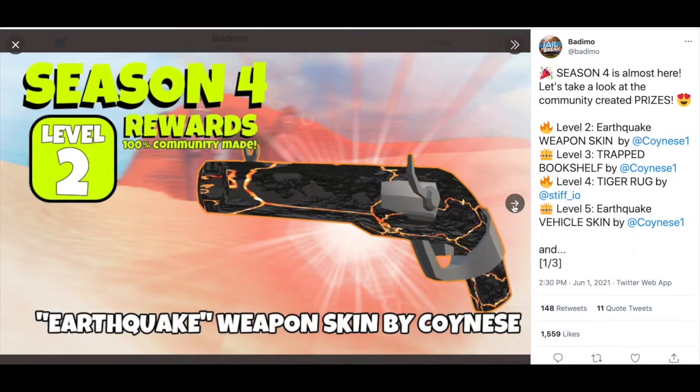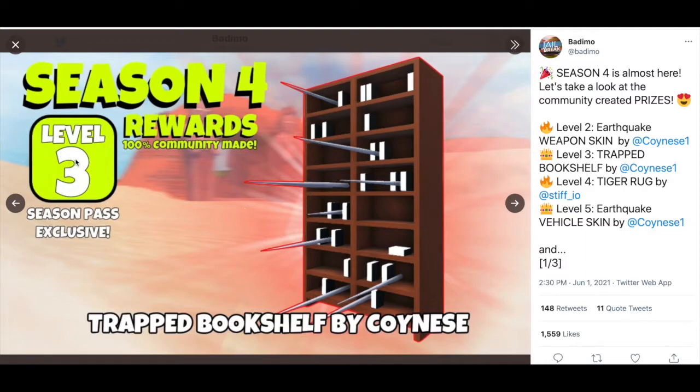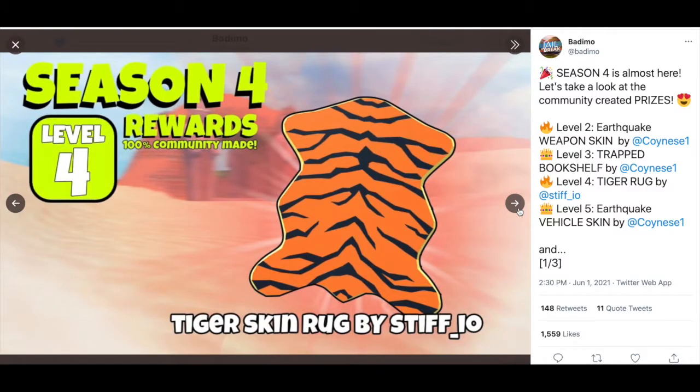So the first one is the Earthquakes weapon skin by Coinies — this is the level two reward. Then the next one is a level three season pass exclusive Trapped Bookshelf by Coinies, and this one looks pretty cool, there are like some spikes going into it. Next up is a level four Tiger Skin Rug by Stiff underscore IO.